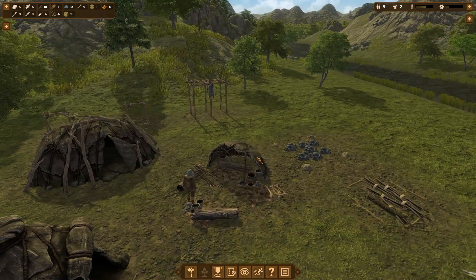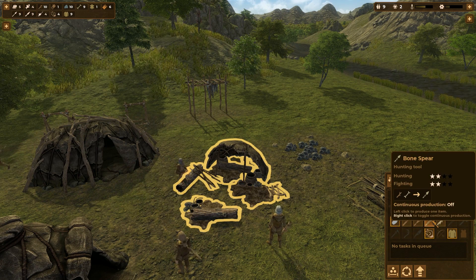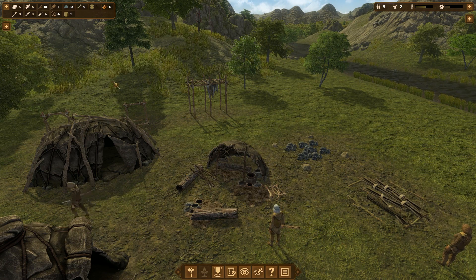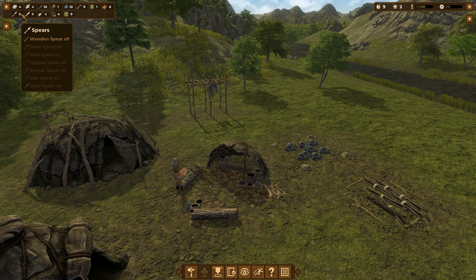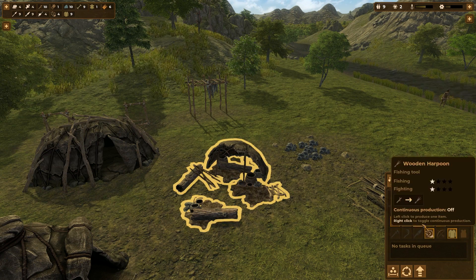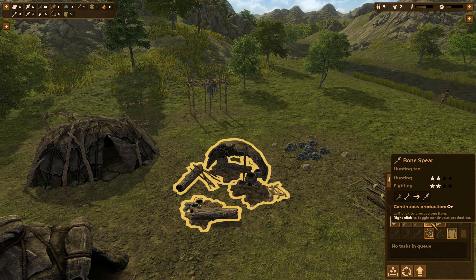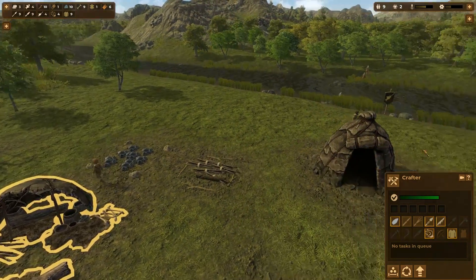Let's go over to our crafter. We can stop production on wooden spears and the wooden harpoon and start production on bone spears and bone harpoon. Right now we have nine bones. It takes a stick and a bone to make a spear, and one bone to make a harpoon — harpoon obviously for fishing, spear for hunting.